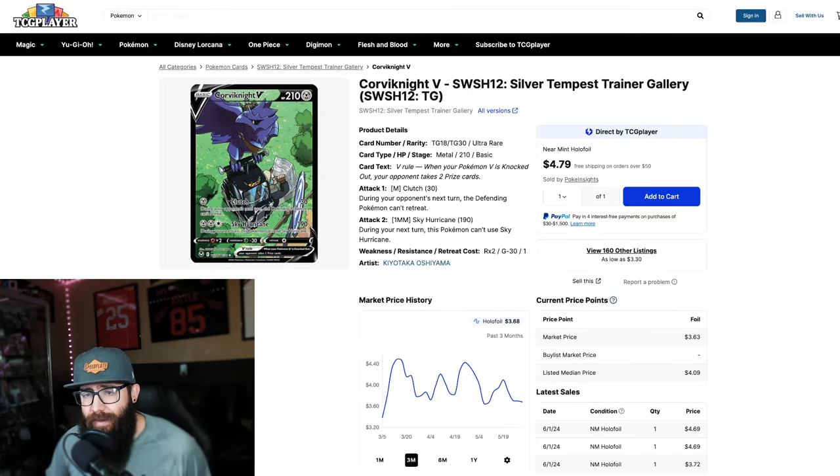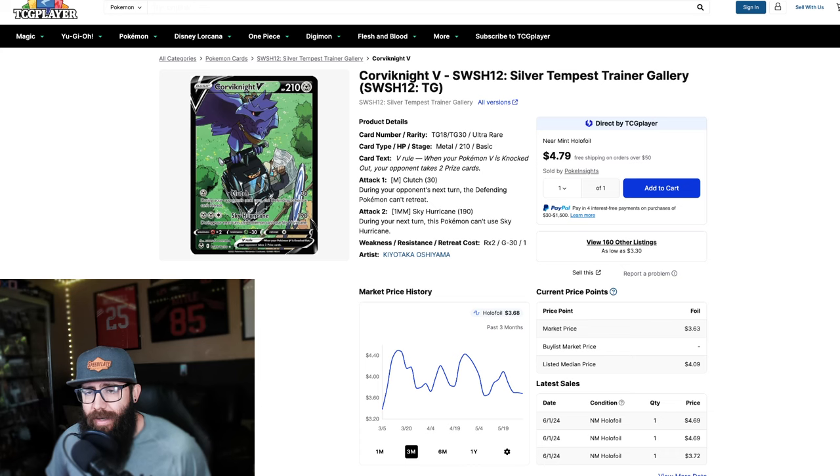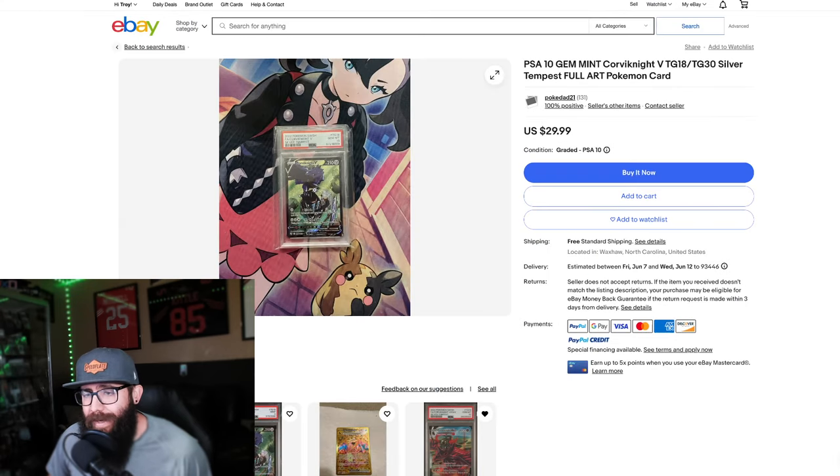This connects with the V card — you can see the little cable car, the trainer getting in, Corviknight looking cool. Same price on this card, it's like $4. If the VMAX is maybe $12 to $15, this could be $8 to $10, so you've still got a lot of potential upside buying a bunch of these. If you want to pick this up in a PSA 10, it's $30 on eBay all day.